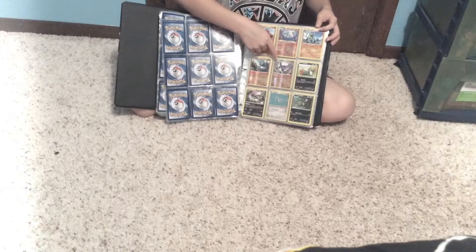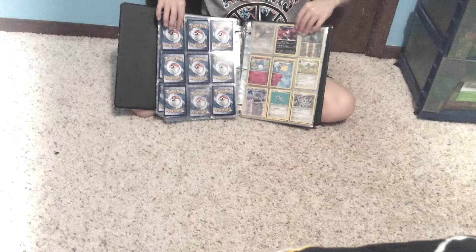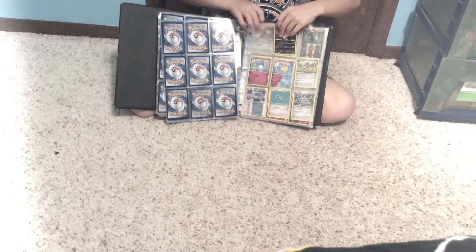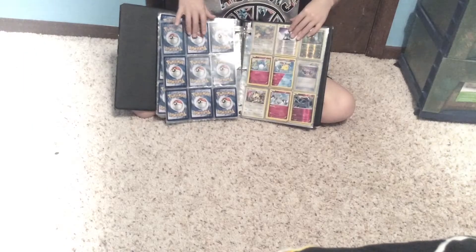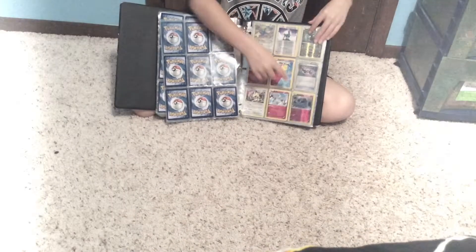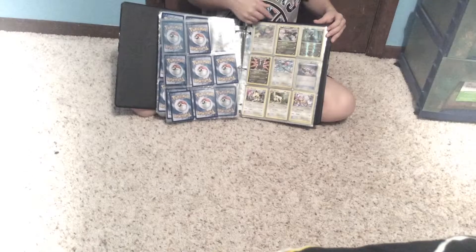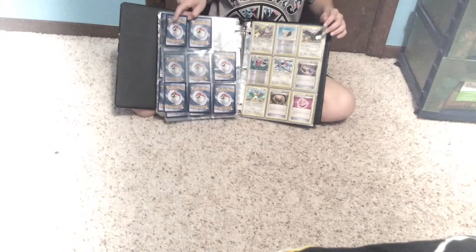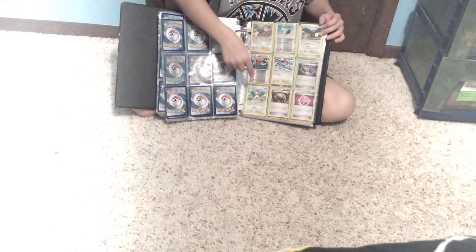Anorith, Armaldo, Croagunk, Toxicroak, Sneasel, Leavanny, Pawniard, Yveltal, Sheldon, Klang, Klang, Cobalion, Merill, Dull Type, Azumarill, Palpitoad, Carracosta Holographic, Drifloon, Druddigon, Dino, Swirlix, Meowth, Persian, Aipom, Ambipom, Rufflet, Braviary, Fletchling, Fletchinder.